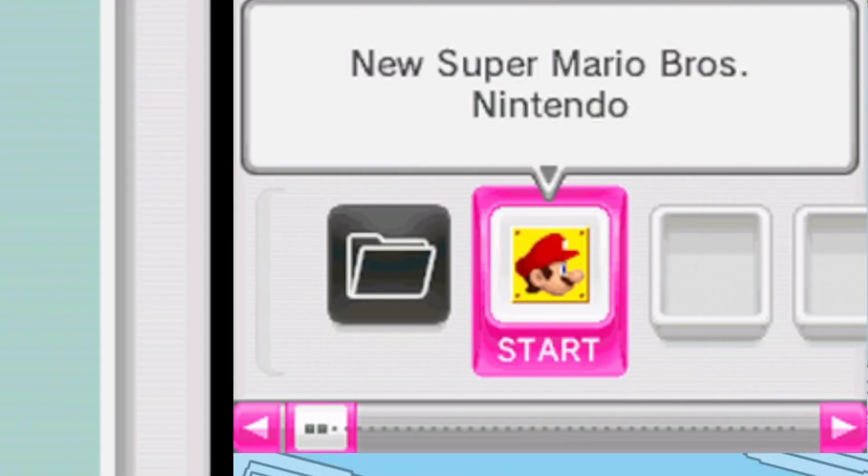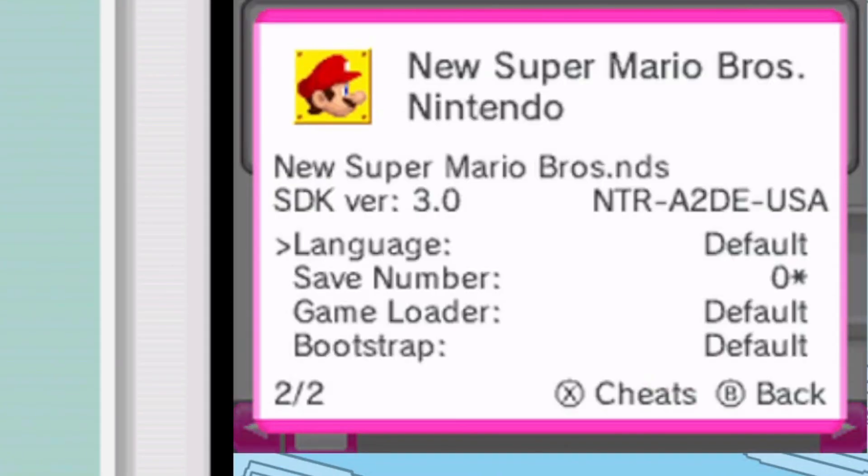Highlight over top of your game and press the Y button — this is going to bring up a menu. This gives you options for the game loader, which is either Kernel or Bootstrap. If you select Kernel, it will not allow you to navigate outside of the games, whereas Bootstrap allows you to do so. Bootstrap sometimes doesn't load certain games — they say they have a list of games it doesn't load, so you can search that. Otherwise, I just leave it at default.